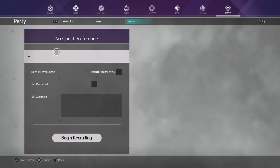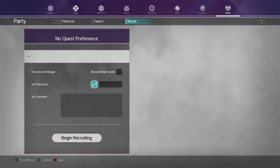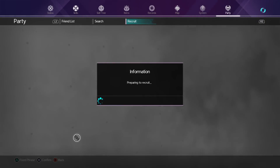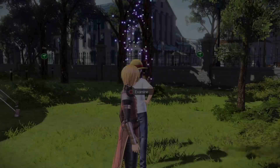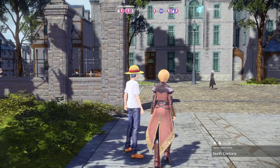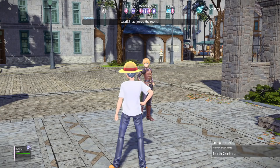What I'm trying to do here is create a session where I'm going to invite my friend. This can only be done in Centuria; this trick cannot be done anywhere else. Both of the players must be here, so if you want to involve more players, make sure that all of them are here in Centuria.